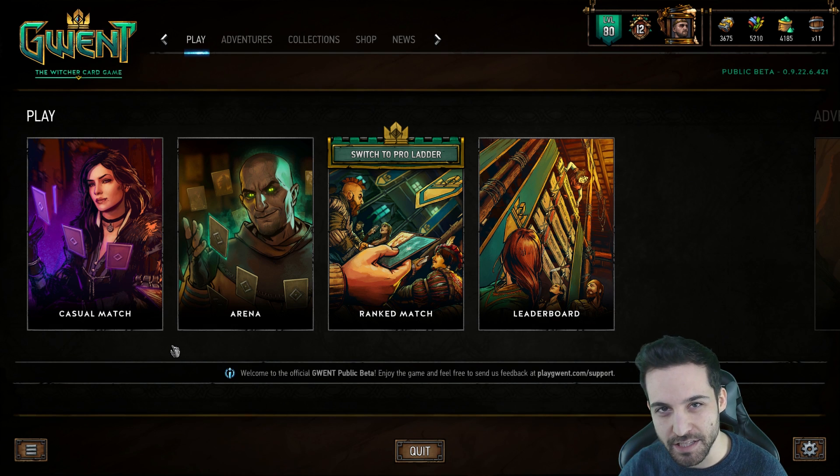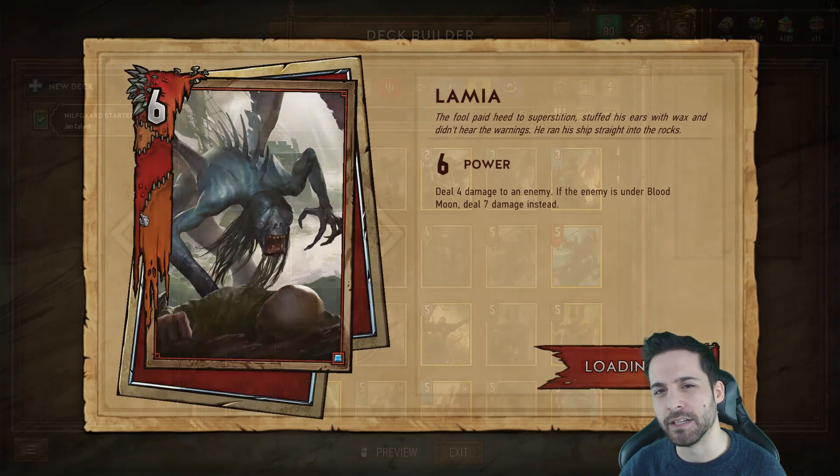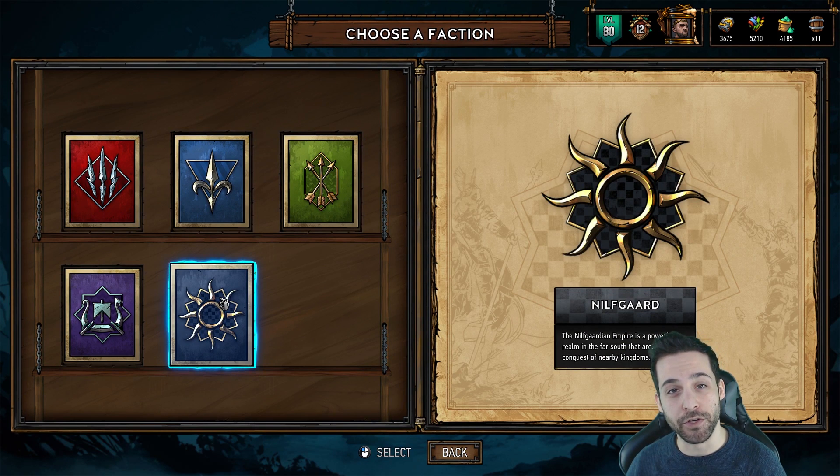So regarding my totally unbiased view towards the greatest faction of them all, how would I briefly define Nilfgaard? Well, Nilfgaard is basically the spy faction in Gwent. Whether you're infiltrating the opposing ranks with actual physical spies and cards, or whether you're obtaining knowledge of their hand and the top of your deck, Nilfgaard is a faction that utilizes said knowledge as a weapon, as a means to alter your sequencing, and as a way to obtain victory. There are three major archetypes in the faction that do this, and they all play out in quite different ways.